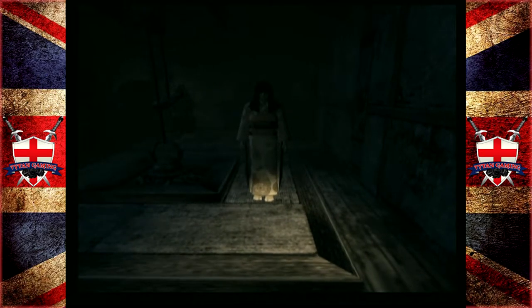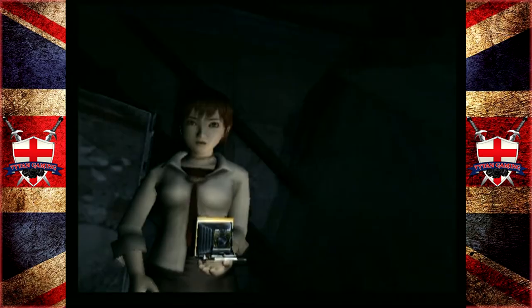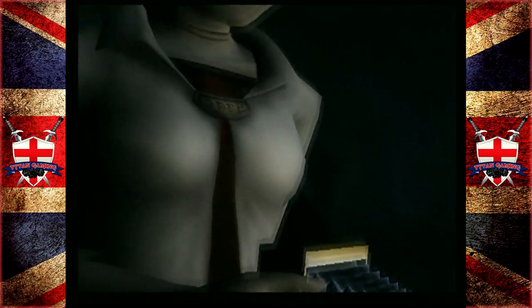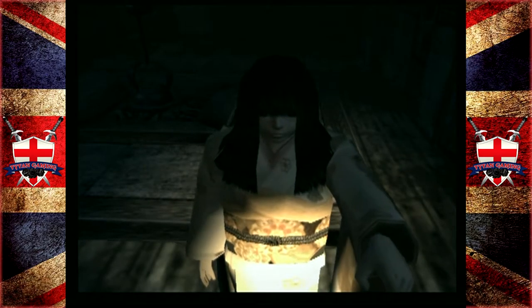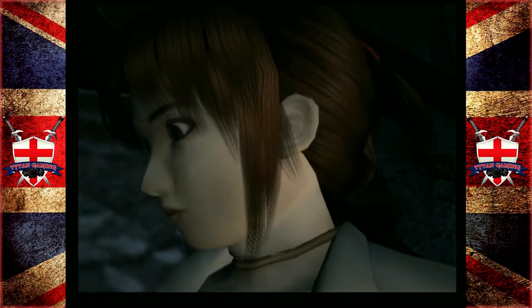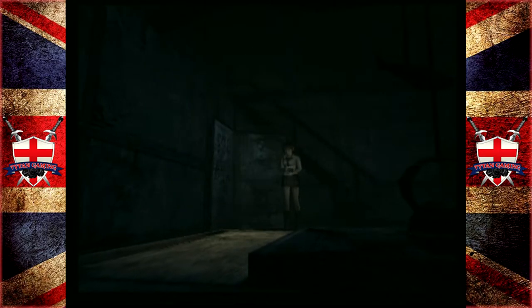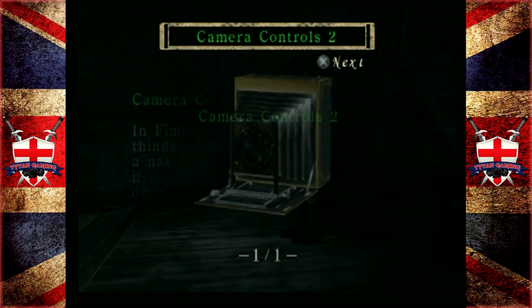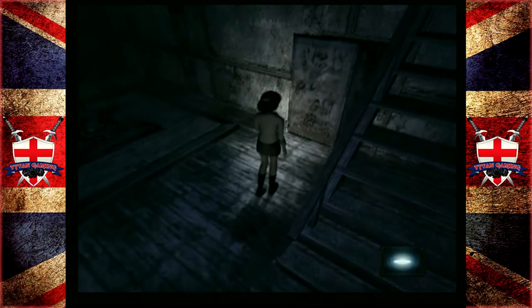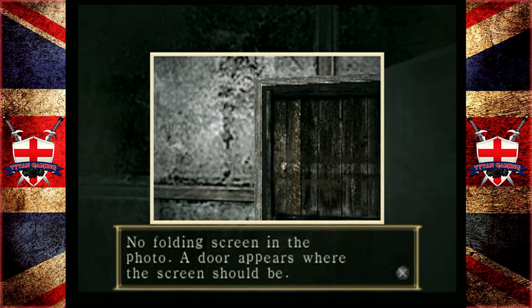There's her again - looks like a small child. Should I take a photo? Well, I would. Camera controls: in Finder mode you can see things that can't be seen with the naked eye. Try taking a photo if the controller vibrates or if you hear strange noises. We can do that.